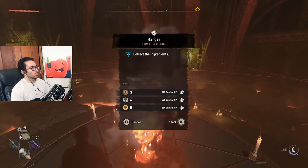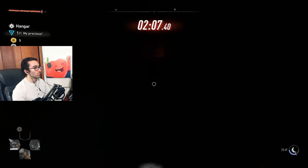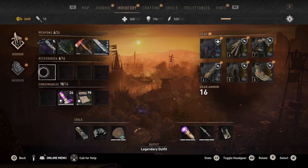I actually forgot to empty my accessories in my inventory when I was in the Doom challenge. If this happens to you, hold down or die to end the challenge. When you're back in the cable room, you can empty your accessories, then start again.